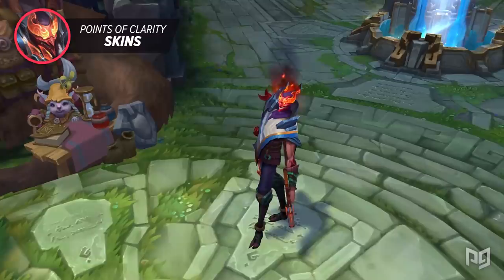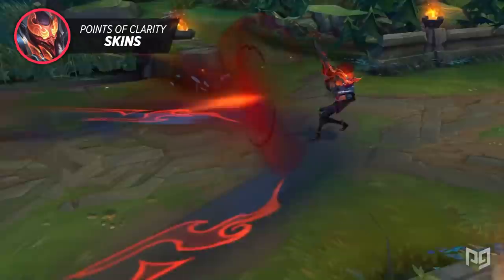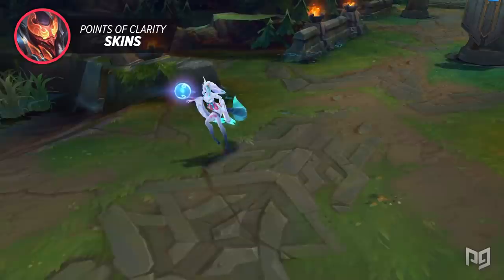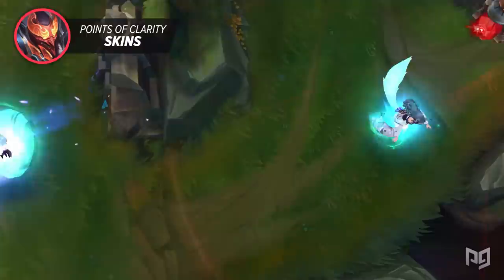One example is Shanghai Scrolls Jhin — initially the borders of the skin's ultimate were just really hard to notice, which would give the Jhin player a huge advantage. In response, Riot darkened these lines to make them more visible. A big feature of certain skins is that they actually transform. Moving forward, Riot wants to make sure that skins with transformations only display them during homeguard animations or empowered states. Ahri's Spirit Blossom skin is a great example — you can see her full fox form while she's homeguarding, and her human-fox form when she ults.